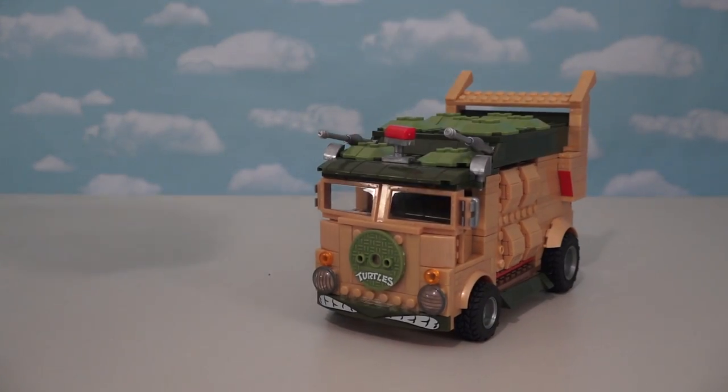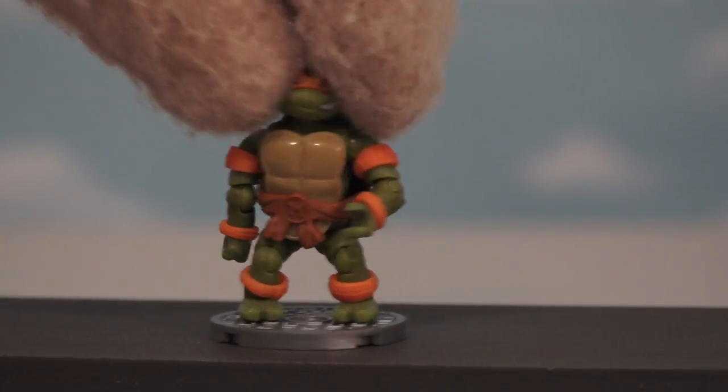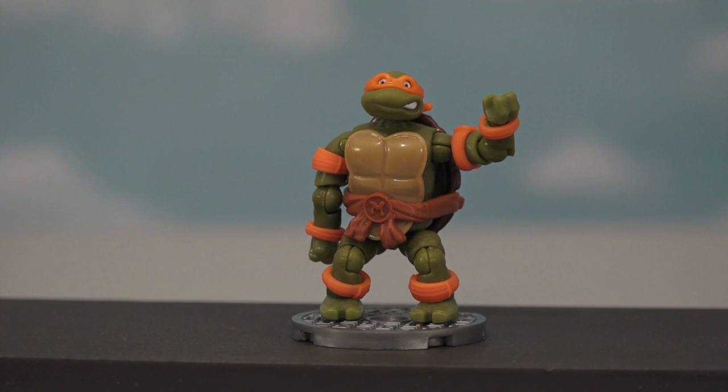Now we can't have this really cool Ninja Turtles van without some Ninja Turtle figures. The first figure we get is the party turtle, Michelangelo. Alright dude! And of course he comes with nunchucks.